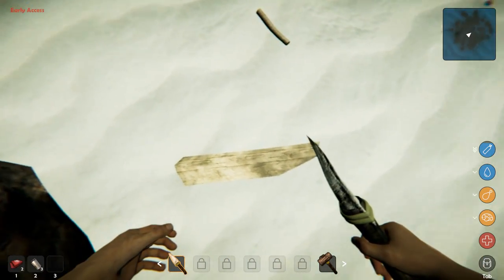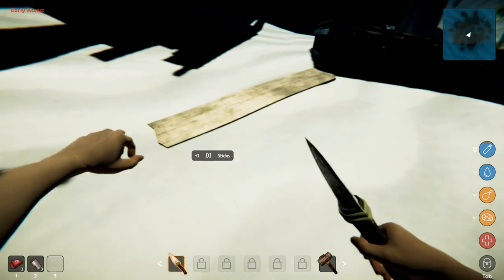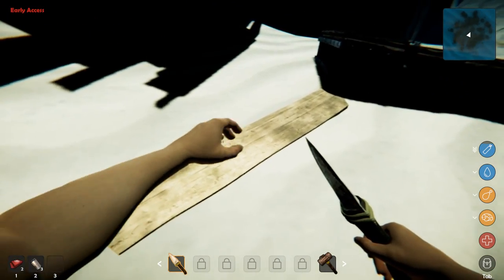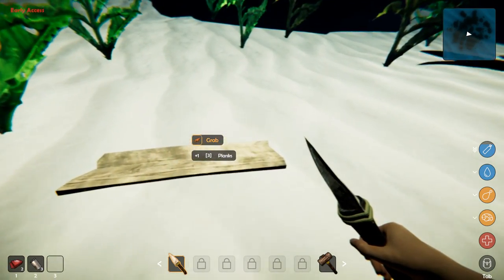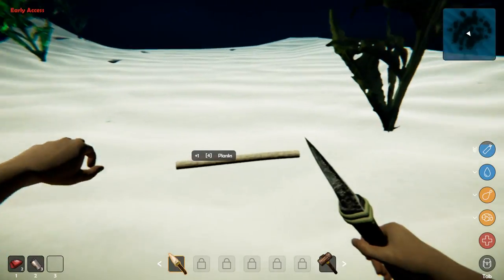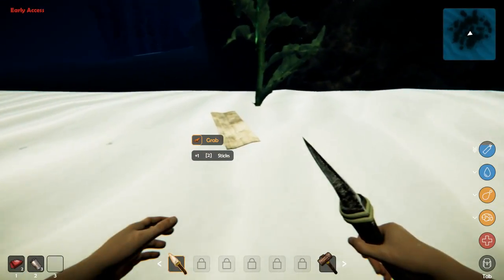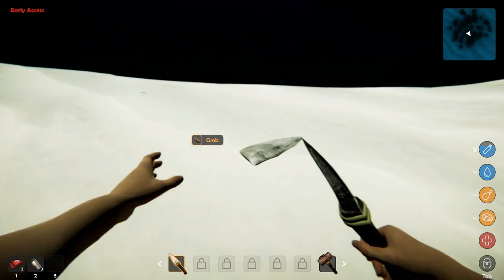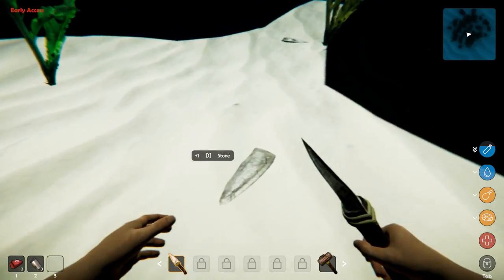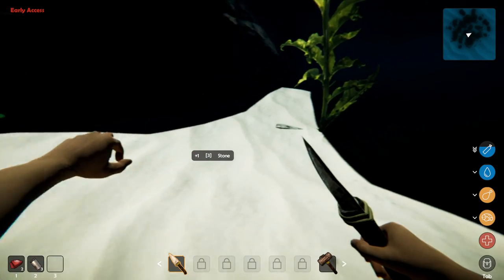Somebody was saying that maybe this guy was a pearl diver. Pearl divers apparently have amazing lung capacity. I can't say I've ever really held my breath for a long time under the water. There's a shark — just chill out up there, sharky boy. I'm not so good underneath the water. I don't last very long before I need to come up, and that's just because I don't spend a lot of time holding my breath. My lung capacity is not too great.